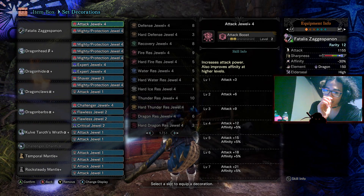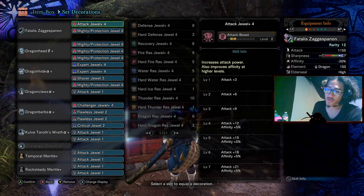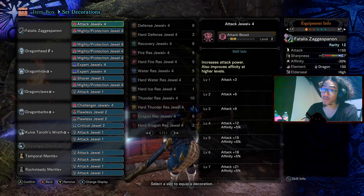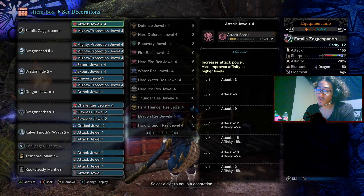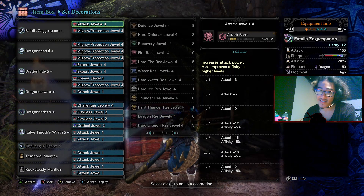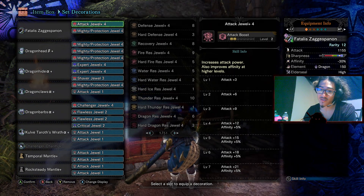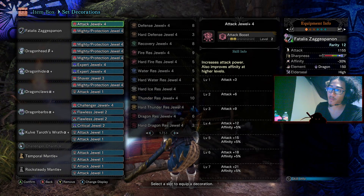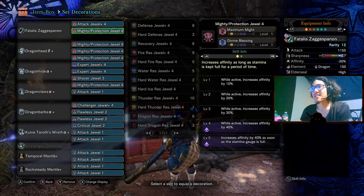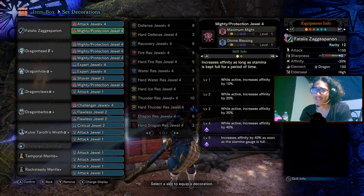After doing testing, I realized that True Razor Sharp is just possibly better — it's just better. Run True Razor Sharp with four-piece Fatalis and three-piece Teo, because you also get that extra off the bat. Anyway, this is the build: of course we're using the Fatalis Zagus Venom, the Fatalis Long Sword.